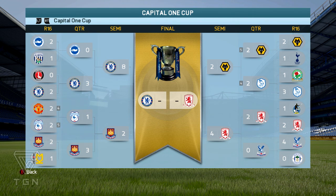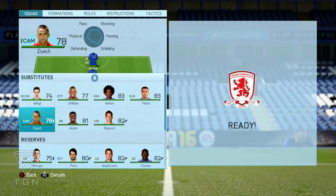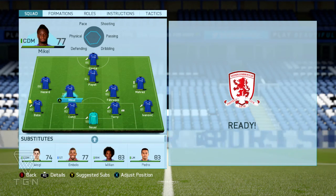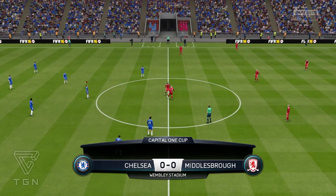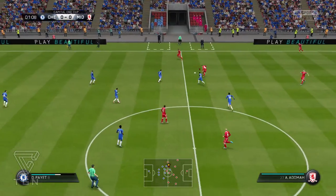We're here in the Capital One Cup Final. Middlesbrough knocked out Wolverhampton in the semi-finals, winning 4-2, and now they're going into the final against us. For this game against Middlesbrough I decided to go with my regular starting eleven — the same as last game — and the bench will also be the same. It's the final, so why not play your best players? Let's hope we lift this trophy at the end of the game.